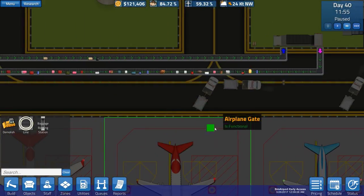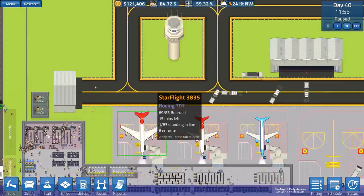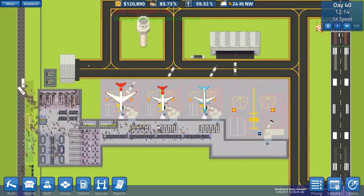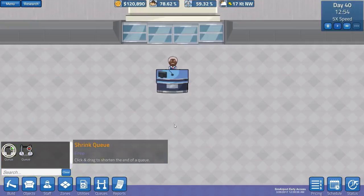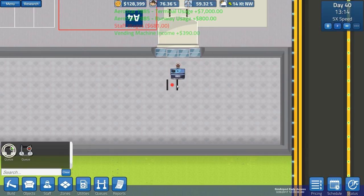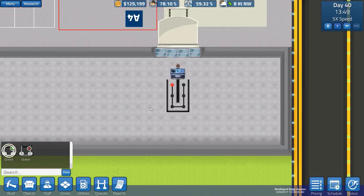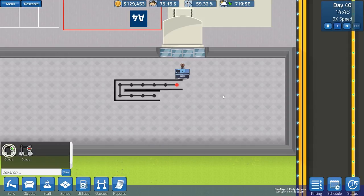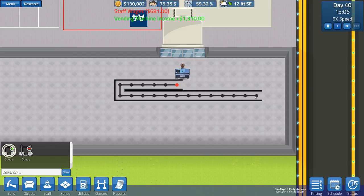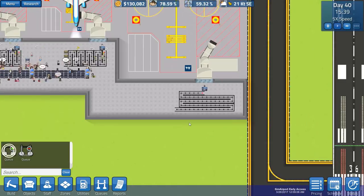Oh, the baggage is streaming along - look at that, it's all streaming along the rails underground. I don't think I've noticed that before. So - aircraft large gate, let's get the queues sorted. Starting here, you don't actually need to start the queue in a corner - you can quite happily have one that goes along and along, like that. That's a legitimate queue.